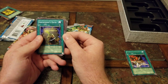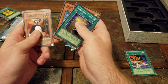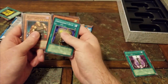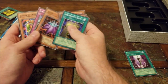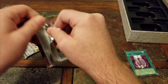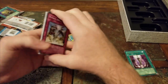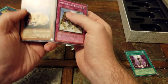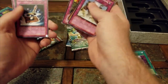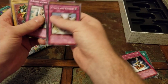Let's see if we can pull at least one foil out of here — that'd be really cool. From Dark Crisis: Archfiend's Oath, Arsenal Summoner, Agito, Gyaku-Giri Panda, Wicked Breaking Flamberge Baou, Dark Scorpion Burglars — they just got some new support — Zolga, Battle Scart, and Goblin of Greed. Let's get the Pharaoh's Servant next, trying to leave the oldest ones for last.